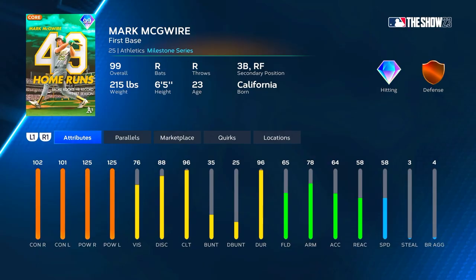What's going on everybody, in today's video we're gonna be using the 99 overall AL collection reward Mark McGwire. Before we take a look at them, make sure you hit the subscribe button if you haven't already. In the comment section below, let me know how far you're into the live series collection and who you're going after first. Big Mac had 49 homers that season — at the time he broke the home run rookie record, though Pete Alonzo and then Judge broke it later.